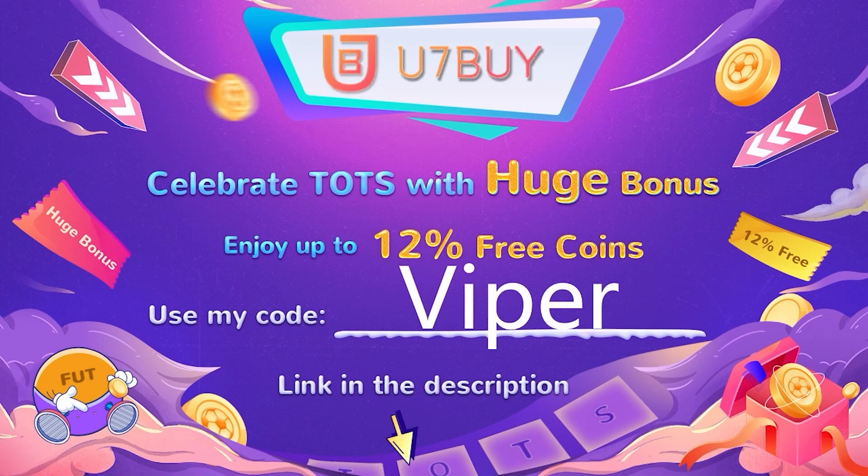During Team of the Season, U7Buy will be offering up to 12% off on coins throughout the duration of Team of the Season. If you want to get your 12% off, make sure you use code Vyper at checkout. But for now, let's get into the video.